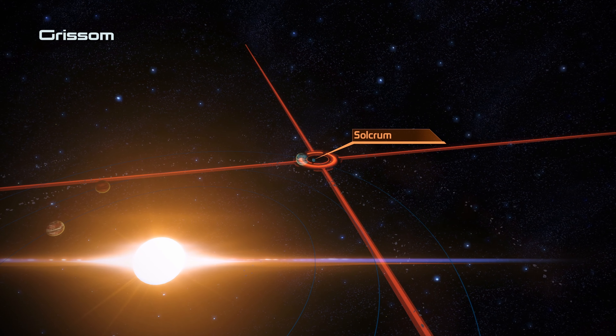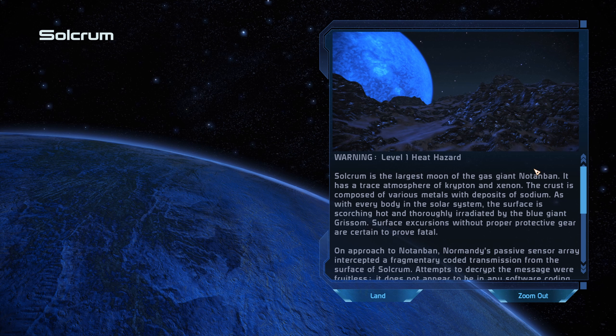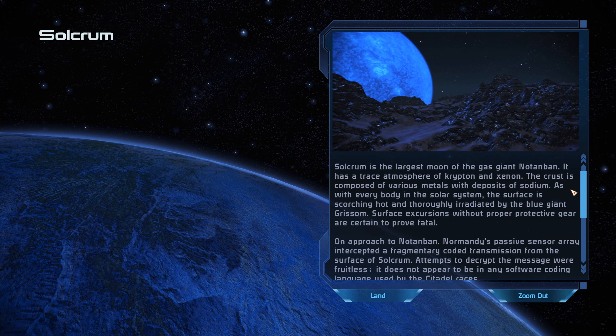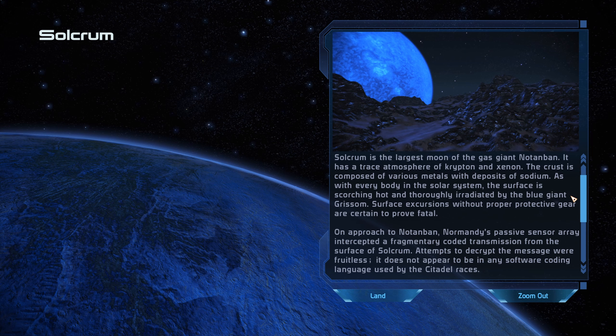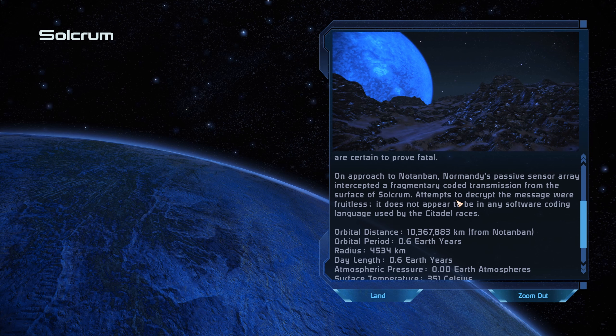There's the moon of Notenban called Solkrum. Warning: level one heat hazard. Solkrum is the largest moon of the gas giant Notenban; it has a trace atmosphere of krypton and xenon, and the crust is composed of various metals with deposits of sodium. The surface is scorching hot and thoroughly irradiated by the blue giant Grissom - surface excursions without proper protective gear are certain to prove fatal. On approach, Normandy's passive sensor array intercepted a fragmentary coded transmission from the surface of Solkrum; attempts to decrypt it were fruitless, not in any coding language used by the Citadel races. Looks like we can land here - this is probably where the Geth might be.